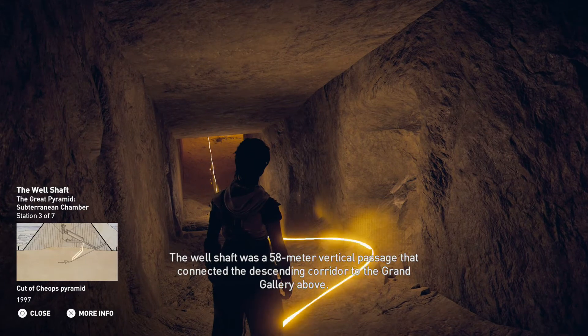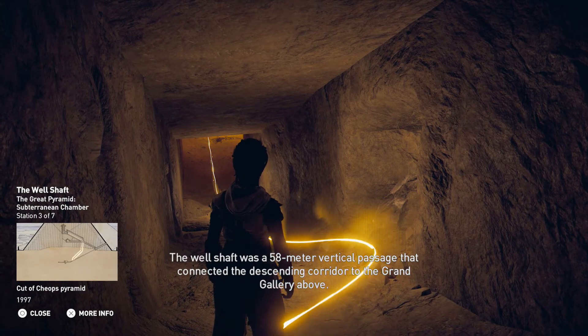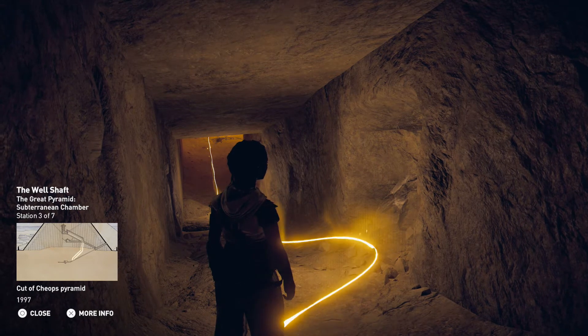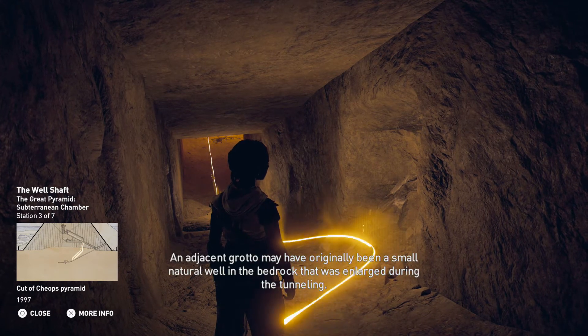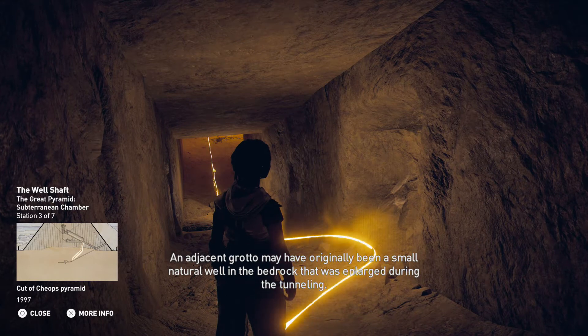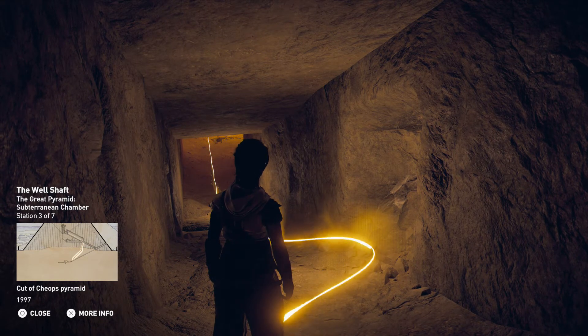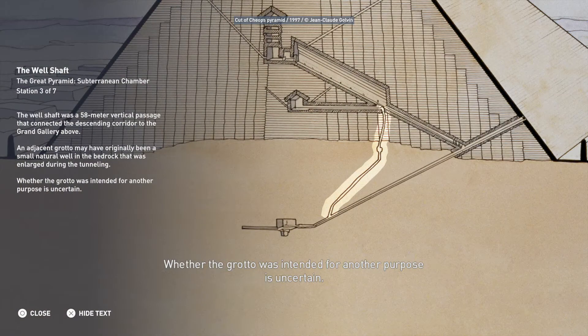The well shaft was a 58-meter vertical passage that connected the descending corridor to the Grand Gallery above. An adjacent grotto may have originally been a small natural well in the bedrock that was enlarged during the tunneling. Whether the grotto was intended for another purpose is uncertain.